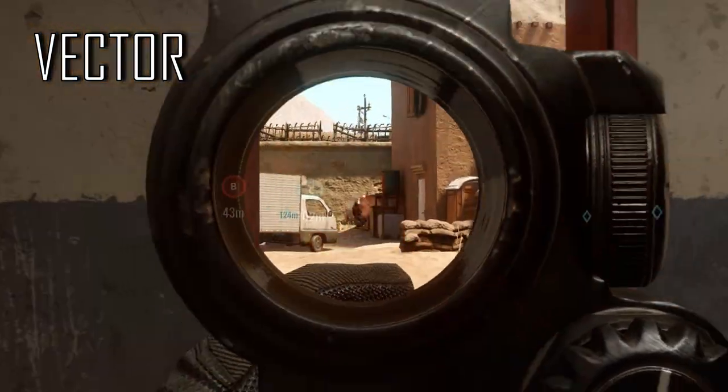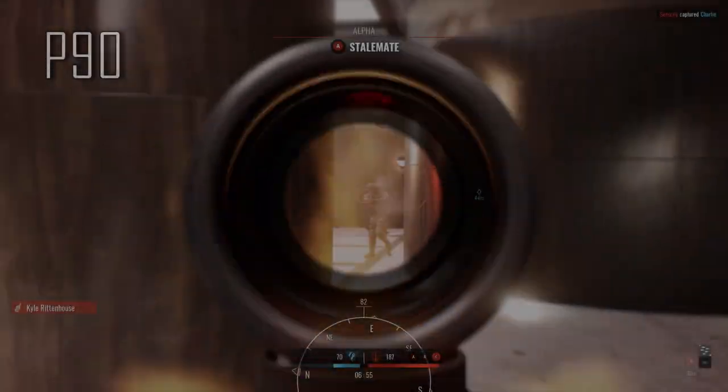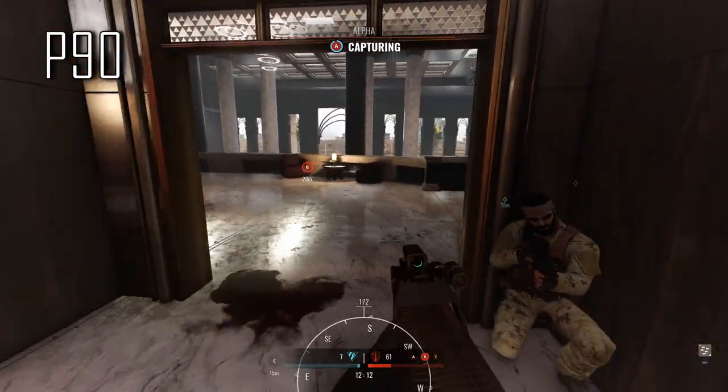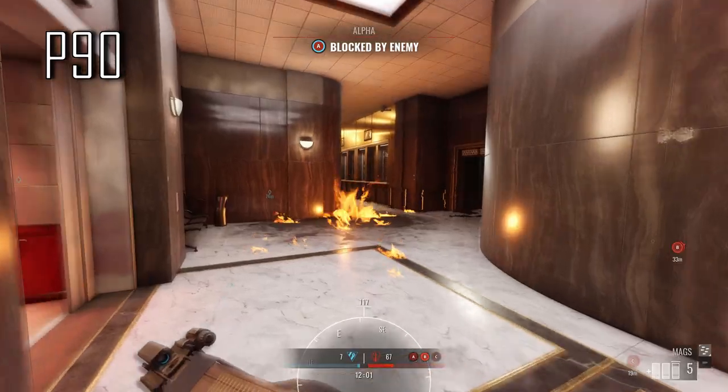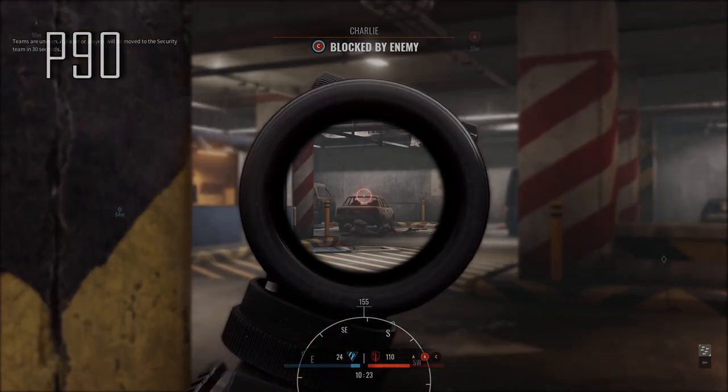Insurgency Sandstorm's 1.11 update is officially out for consoles. It adds two new laser beams — I mean guns — a new map, and a new mode. Does it fix stability for past gen? And does it fix any of the bugs that have been plaguing the game as well? Let's take a look.